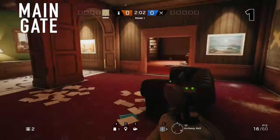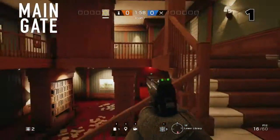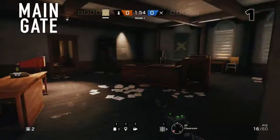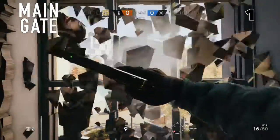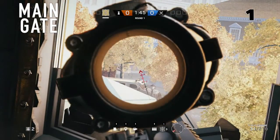Main Gate is by far the easiest spawn. First spot, go upstairs and head to the classroom. This is the window — if you pull this down and aim straight out, you can see the benches that they spawn right by.